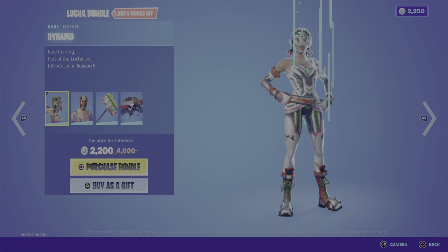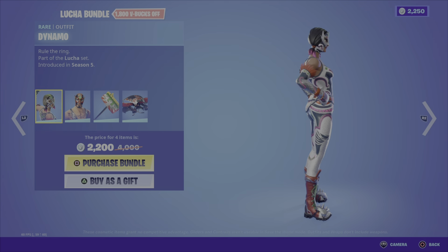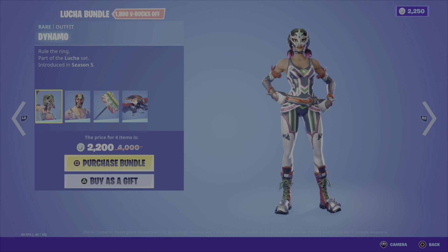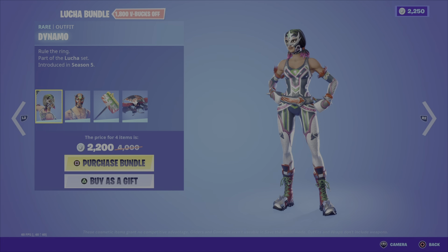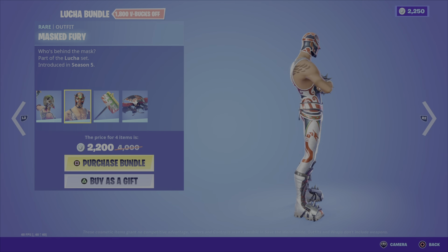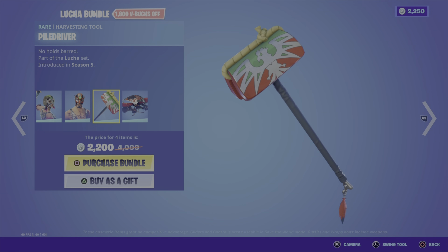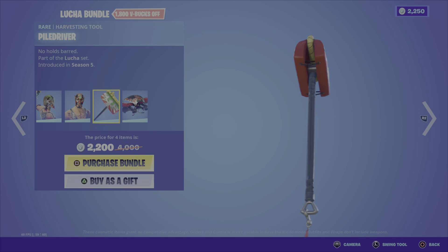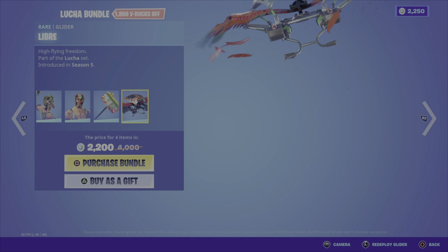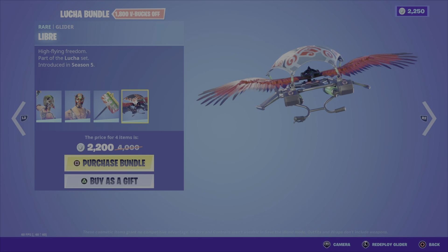First off in the featured section we have the Lucha Bundle. First we have the Dynamo, which is a rare outfit, then we've got Masked Fury, next up the Pile Driver harvesting tool, and lastly we have the Libre glider. This bundle is going to run you 2200 V-Bucks.